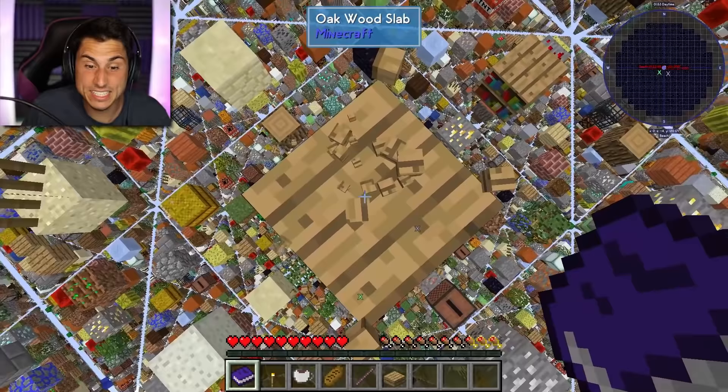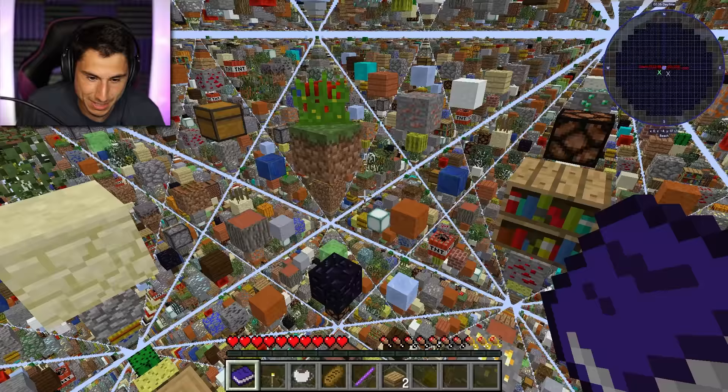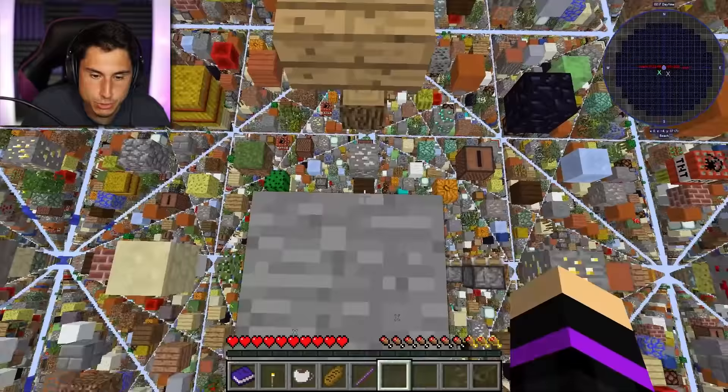It actually says it right at the top: wooden slab. I have to be careful not to go too far down because it's a lot easier to go down than up. And this thing actually doesn't go on forever. If I crouch down and look off to the left, you can see there is an end and then you just die. Now that I have the two slabs, I can kind of use that as a bridge and then I can jump.